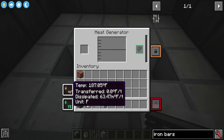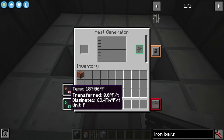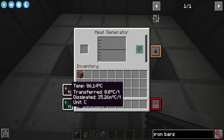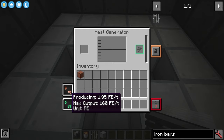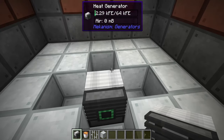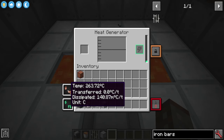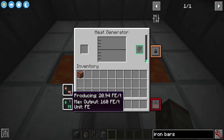Just with that lava alone we've got 86.14 degrees Celsius and this is creating 1.95 FE. FE is the unit used inside Mekanism, but this can be changed — for Industrial Craft you can use EU per tick or joules. Redstone flux is interchangeable with this mod too but we'll keep it on FE. If we add more lava the temperature increases — all the way up to 263-264 degrees — and now we're making 20.94 FE per tick. That's a huge increase just by adding three more lava sources.